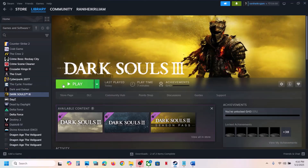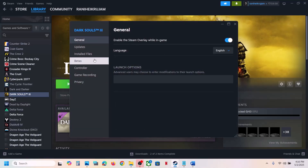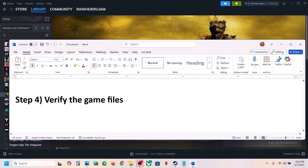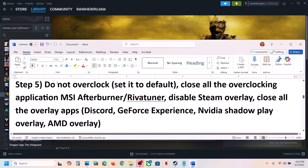To verify game files, right-click the game in Steam, select Properties, go to the Installed Files tab, and click Verify Integrity of Game Files. Once verification is 100% complete, launch the game and check. If still not working, the next step is to not overclock.